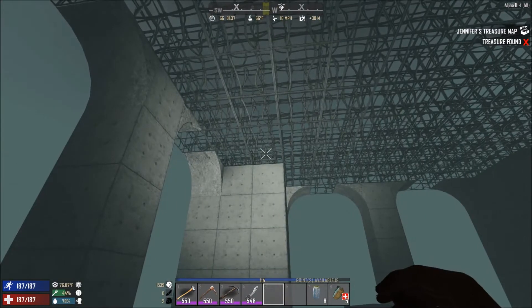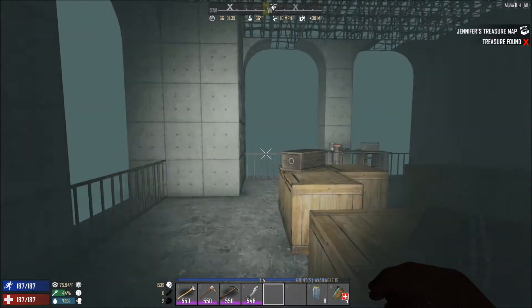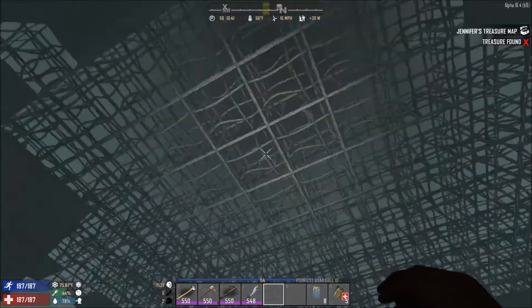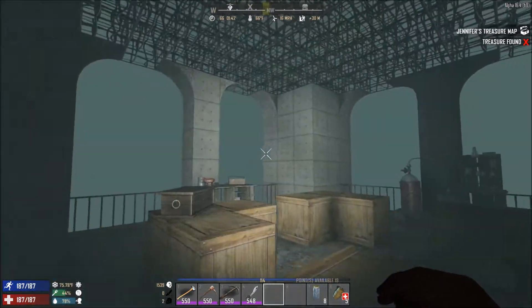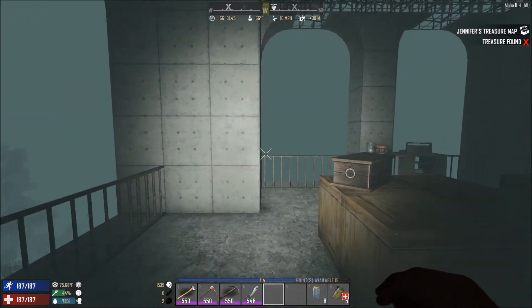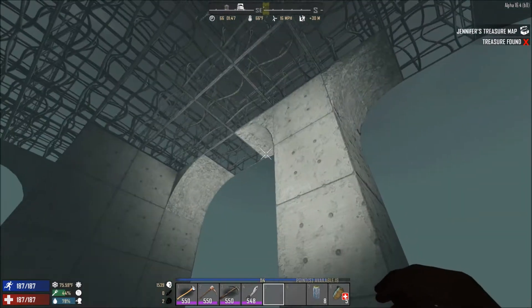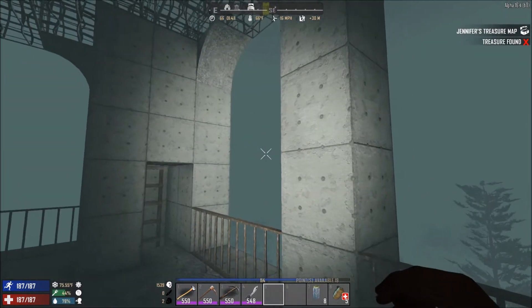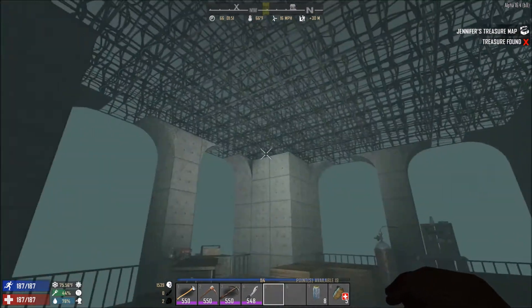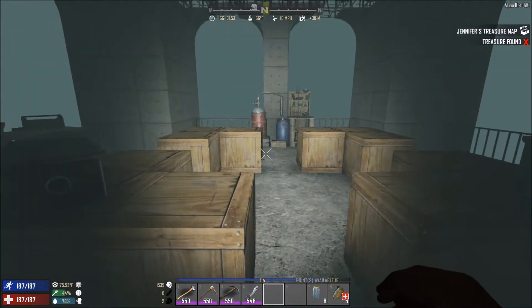I won't worry too much about filling in the bars and windows until we've got the ceiling done and the electrics sorted so we can see what we're doing. The structural integrity is better with all the bars in place since it provides extra support, but the whole structure isn't going to come tumbling down — especially with nothing much above us at the moment. That's absolutely fine.